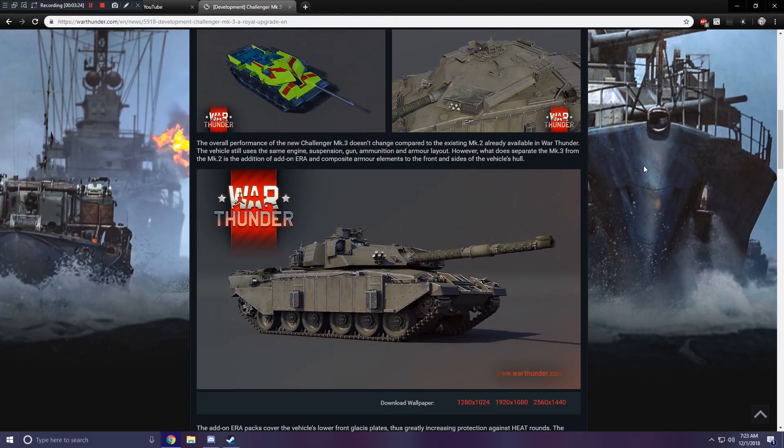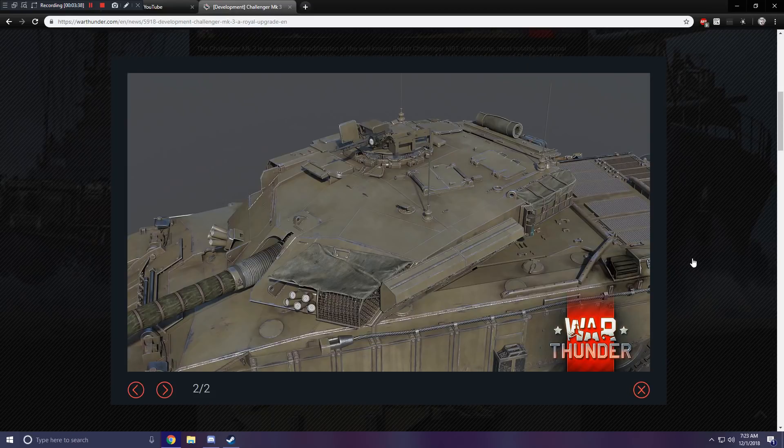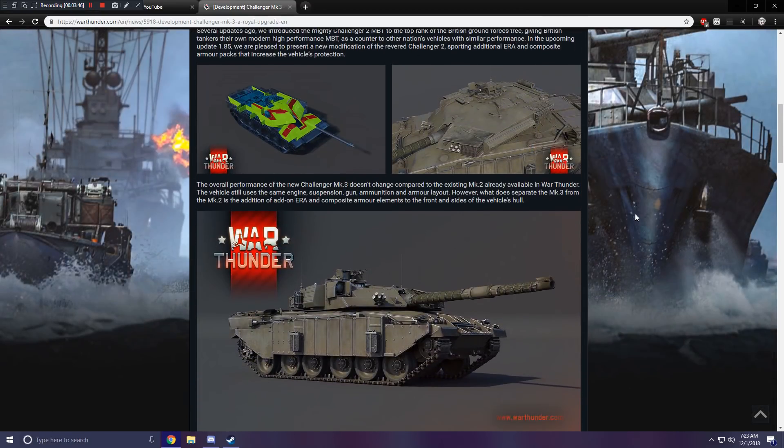Let's just finish first. We got some screenshots here, so there you can see the armor protection of the vehicle, which looks really nifty. I wish the x-ray view actually looked like that in the game. And there's the turret — such a nice looking vehicle. The overall performance of the new Challenger Mk III doesn't change compared to the existing Mk II already available in War Thunder. It sounds like they're actually putting a new vehicle in. The vehicle still uses the same engine, suspension, gun, ammunition, and armor layout. However, what separates the Mk III from the Mk II is the addition of add-on ERA and composite armor elements to the front and sides of the vehicle's hull.